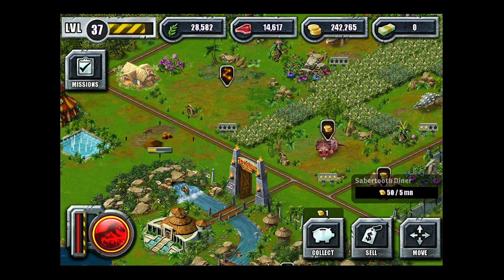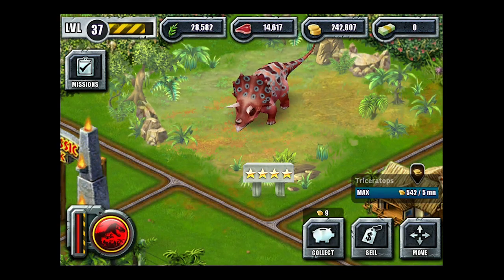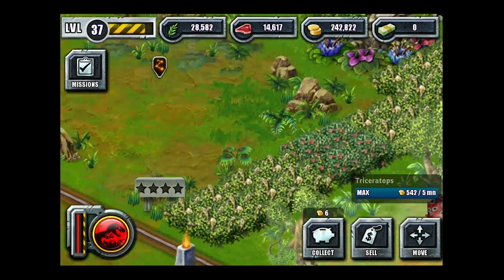The dinos earn you money, the buildings earn you money. We're going to check out our little dino over here. The dinosaurs evolve as you go. This one's rated four stars, so it's fully evolved. As they evolve, they also change color — they start kind of plain and move on.